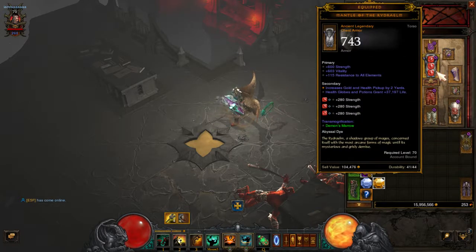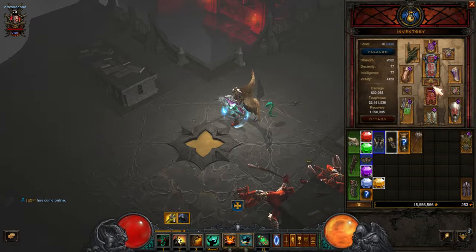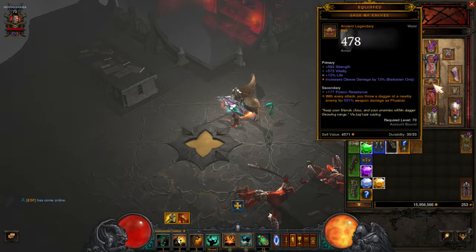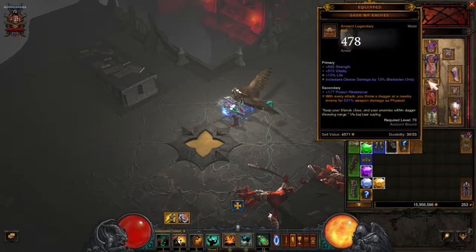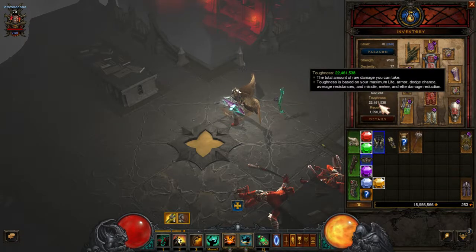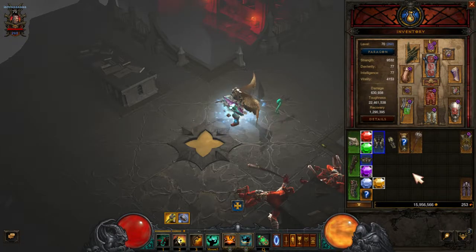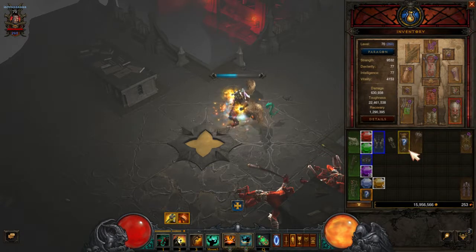What does an ancient look like? It looks like this. And there seems to be a bug with it too, because when I put ancient stuff on, it actually takes the toughness away. I don't know why that is, but anyway, I don't care.